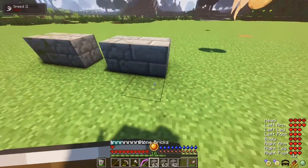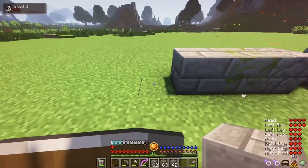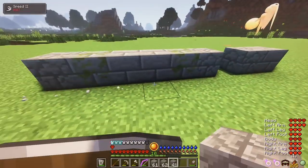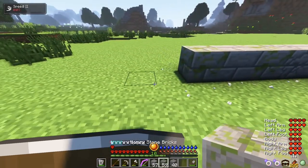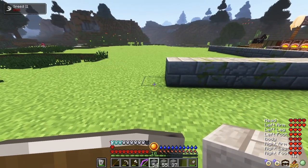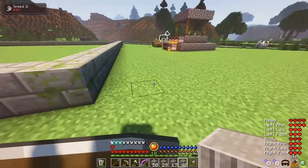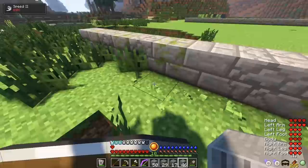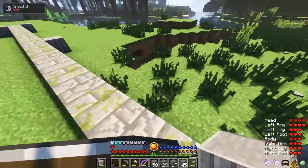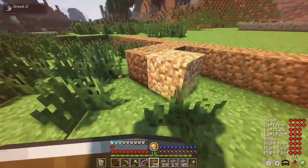I begin building. I don't do any crazy shape — I keep it simple and rectangle. You don't have to follow the way I build, as I like to make my base extra epic and fancy. You can build whatever way makes you feel most comfortable, but I like to sometimes challenge myself. I use the stone pillars as framework for the walls, finish the outline of the base, and use stone brick for extra detail.